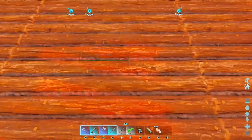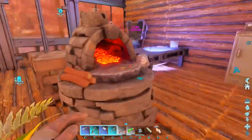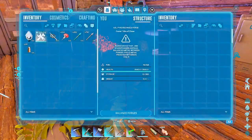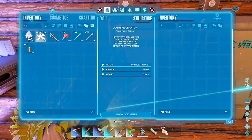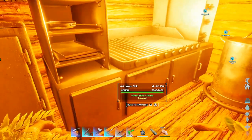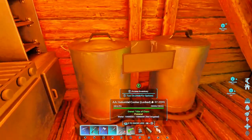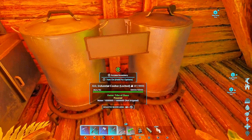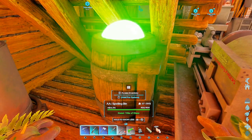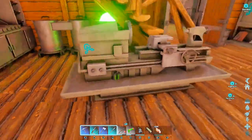We've got this pyrotechnics forge and I have no idea what it does yet. We have our refrigerators - 300 storage for the refrigerators. Then we have this auto grill which works exactly like a regular grill. We have this industrial cooker which is so cute and tiny - works exactly the same. We have a spoiling bin where you throw meat in and it spoils much quicker than it would in your inventory.